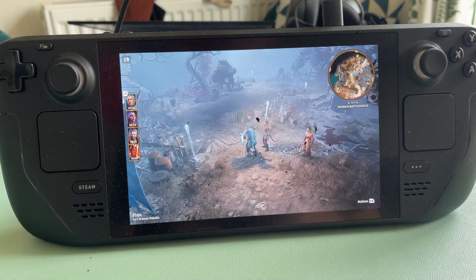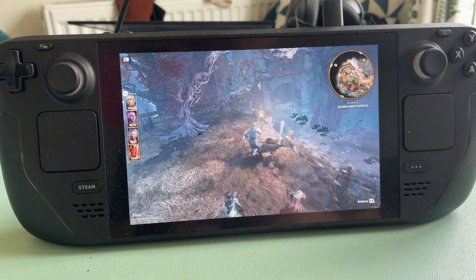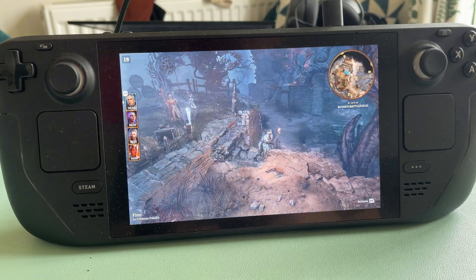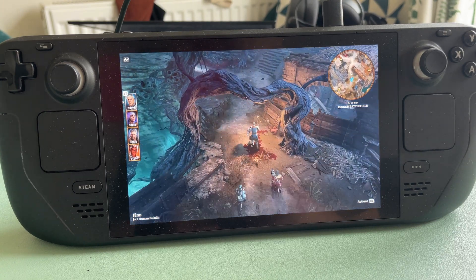This last clip is of Act 2, so beware of slight spoilers of seeing the environment. You can see here the Steam Deck is really struggling - there seem to be more effects on screen, and walking around the framerate hovers around 20, with the most I can get being 25. It really does seem to struggle in Act 2.